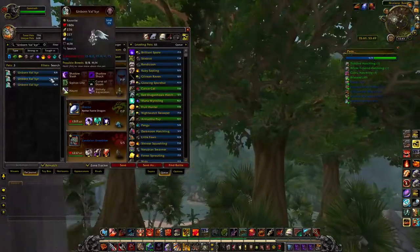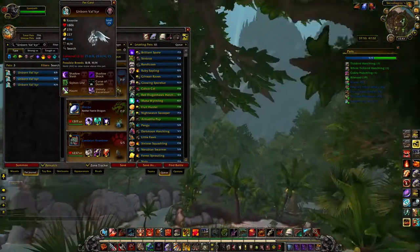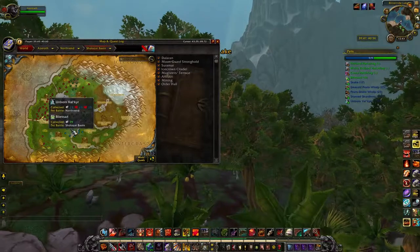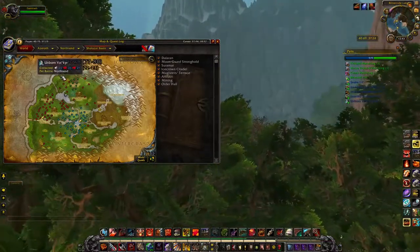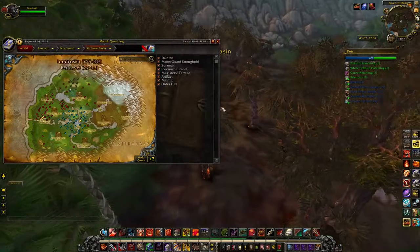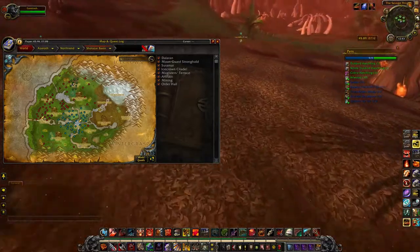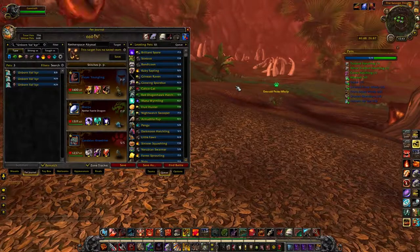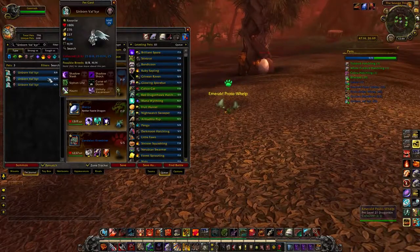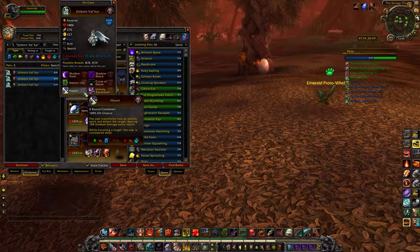The next pet in this zone is the Unborn Val'kyr, which is actually in every zone in Northrend. They're rare spawns but significantly less rare than they used to be. With the Pet Tracker add-on it's much easier to find them — just the other day I was doing a pet spotlight and caught a rare one right away. She's really fantastic in PvP, though really overused. She is totally countered by the Emperor Crab, which I run on a lot of my PvP teams just to cancel out her Haunt ability.